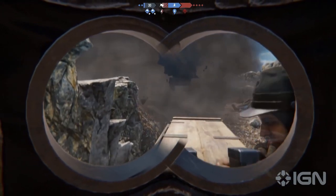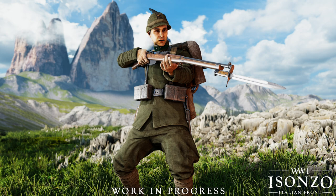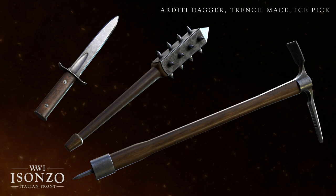To start, let's cover dev blog number 30, which was just a few screenshots about melee. The first weapon showcased is the bayonet — an iconic weapon associated with World War 1, and it's expected for any game in this time period to have them. In Isanzo they mentioned that the pulling-out time for the bayonet was increased, which should help it look a bit more realistic than in previous games. Then they showed off the independent melee weapons, which are the Arditi dagger, the trench mace, and the ice pick.